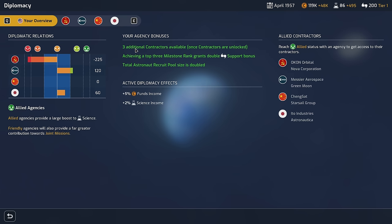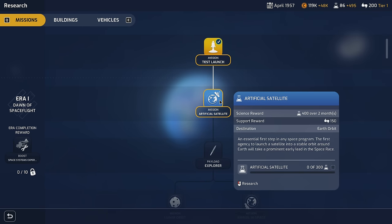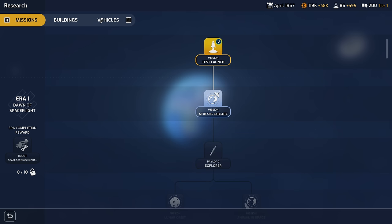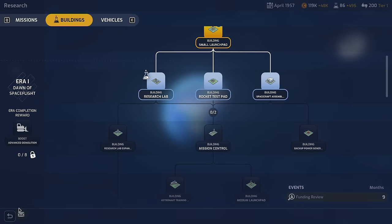I notice our agency bonuses didn't change — I may have forgotten to hit confirm on the trait swap. It still shows three additional contractors, double support bonus for top-three milestone rank, and doubled astronaut recruit pool. I thought I'd swapped that out for build time reduction, but apparently not. For research, I could spend two months on the spacecraft assembly building to unlock payload reliability training, which would be massive. But I think I'll go after the research lab instead — it greatly improves scientific yields from missions, which is what I really want.